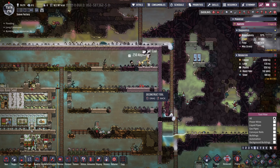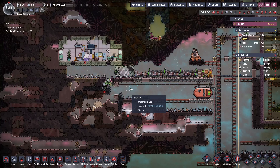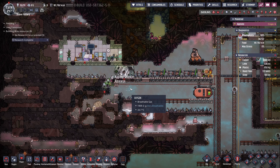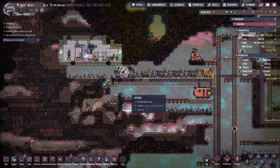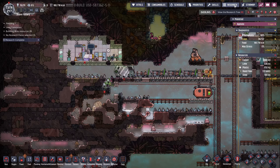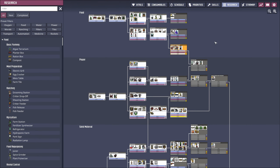Plenty of room for some expansion now. And that's the final bit of research completed. We now have access to steam generators, which means we have access to cooling. We'll change our research to gas ovens and that will be ready for the next episode. But for now, thank you very much for watching and goodbye.